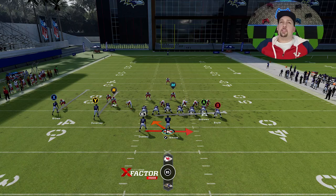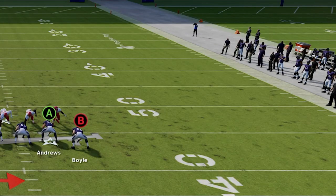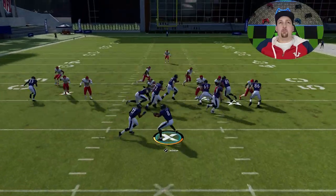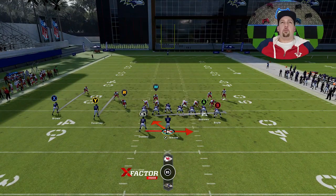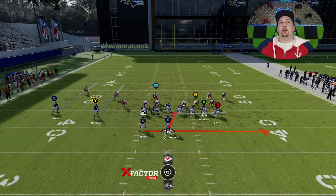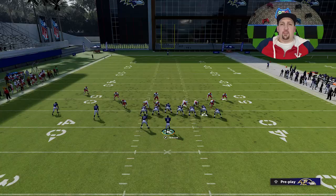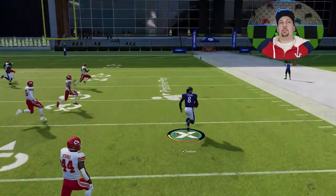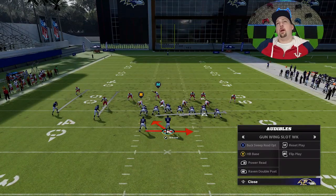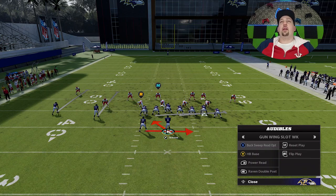This is probably your best look when it comes to running with the running back — man coverage with no outside cornerback on the right side. There's nothing really keeping me from holding it to the running back and sprinting to the edge. You see the guard does a great job of sealing. This is something where I should get 10 to 15 yards before I get touched any single time I run this. Now here we have a really thin line defense with nothing at the second level over the middle — a perfect opportunity for the power read.